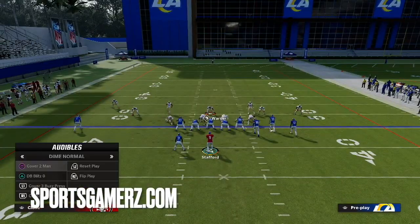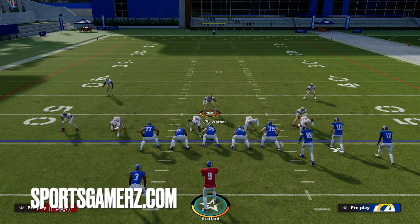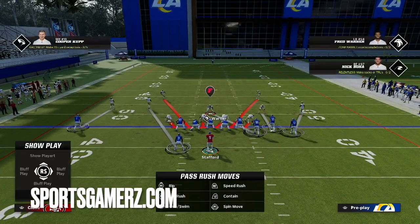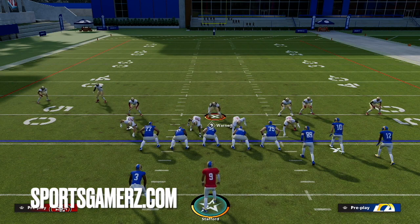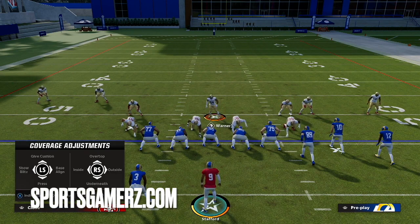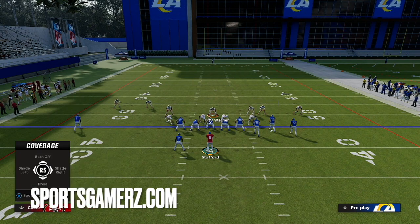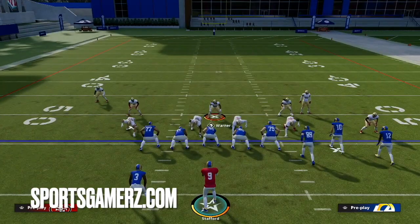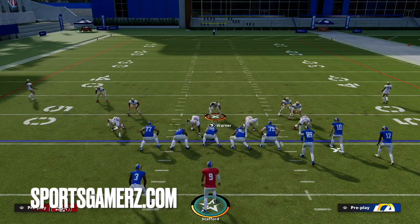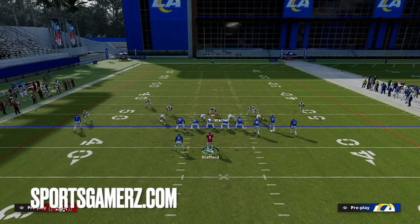So if I want my corners pressed up, what I'm going to do is individually press them. You hit coverage audible, which is either Triangle or Y. Then you hit the individual button — for me that's X. Then you bring up the icon of the receiver you want that DB to press up on. I'd recommend doing that on both outside receivers, so that's either Circle or Square. Then you sit down on the right analog stick and you can repeat it. Once you get the hang of that, it's pretty fast to do — I can do it in a second or two max. So now I'm in cover four quarters and I can do the exact same thing — bam, bam, bam. Very quick.